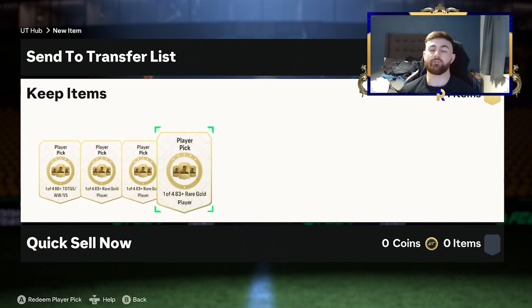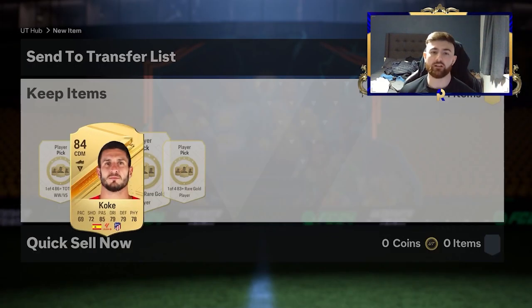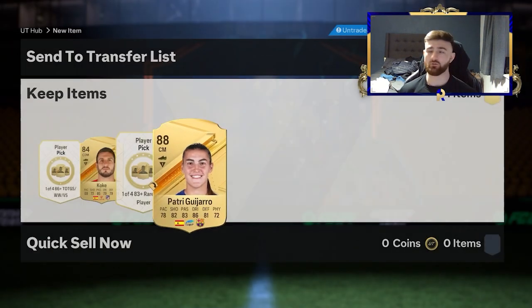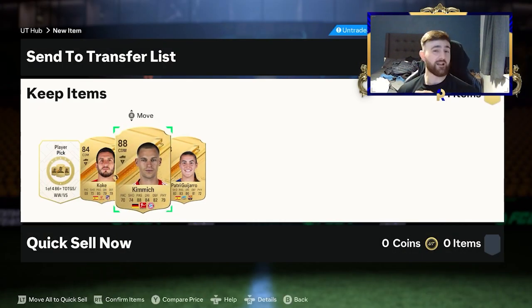The first SBC that we're going to get completely free is the 1-of-4 83 rare gold player pick. Not only does this give us back some bronze packs, which is obviously really useful to complete some of the other SBCs out there, it's actually really good to get yourself some fodder. Obviously, do not make the wrong pick there. Because out of these three picks, I've got 288s, which is actually really nice. All I've had to get for these three players is three sets of 11 commons times two.